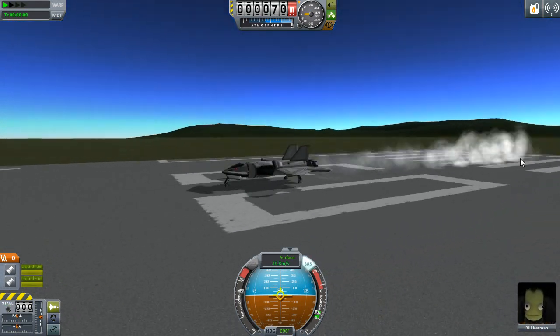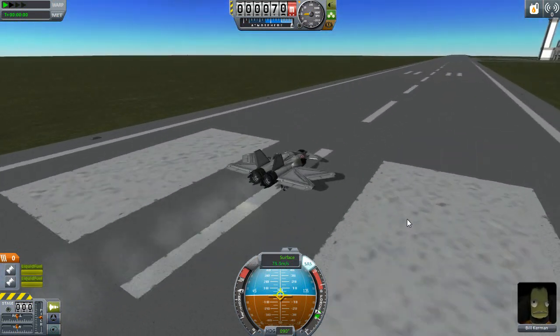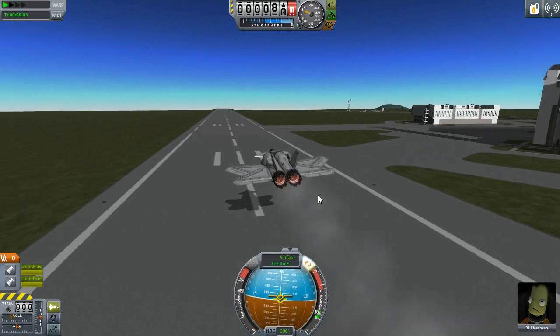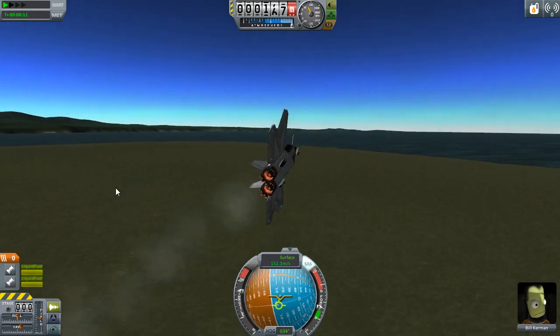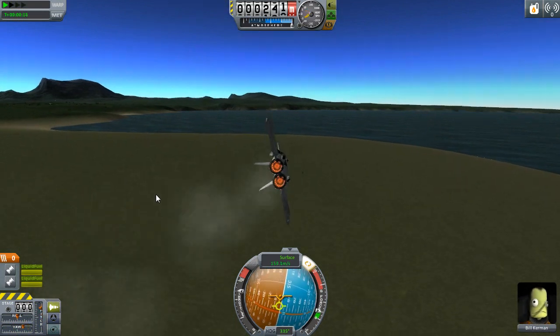We're actually getting speed this time, which is nice, and we can take off quite easily — look at that, buttery smooth! Let's turn around and go pick them up. Don't turn too quickly or we'll cause problems, but it should be easy. We've got everything going quite well for us.